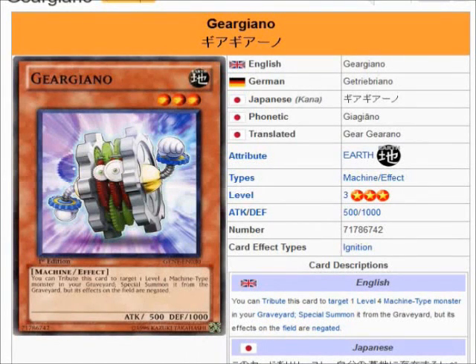Alright YouTube, MKool40 here, bringing you guys a little segment on the Ghirigya monsters coming out in the next set. I'm probably messing up their name, but if you guys see Ghirigya right here, the original from Generation Force, his effect was you tribute this card to target one level 4 machine monster in your graveyard, special summon it from the graveyard, but its effects are negated. So the original is really subpar compared to the new support that the Ghirigyas get.